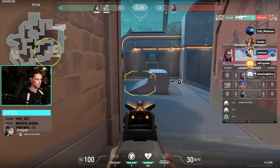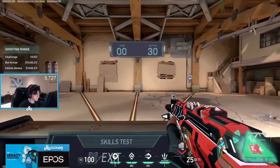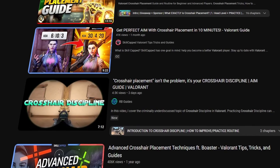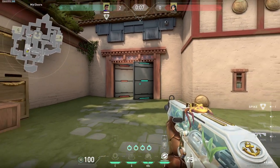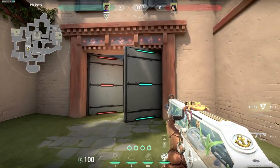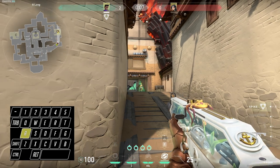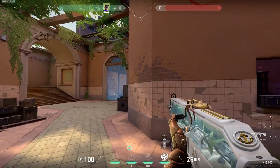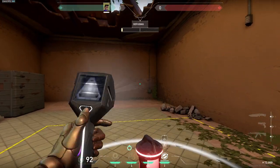Another reason you may be getting one tapped is peeking common angles with bad crosshair placement. You may have noticed from the clip of Froyo earlier that her crosshair placement is a bit random. You can have the fastest reaction time in the world, but if your enemy has good crosshair placement and you have bad crosshair placement, they will shoot you first. The main idea is to keep your crosshair at head level and in line with the angle the enemy could be playing, using your lateral movement to position your crosshair at their head. You can practice this in the range using the retake or post plant drills, or in deathmatch on the actual map.